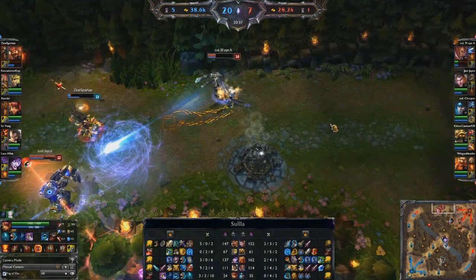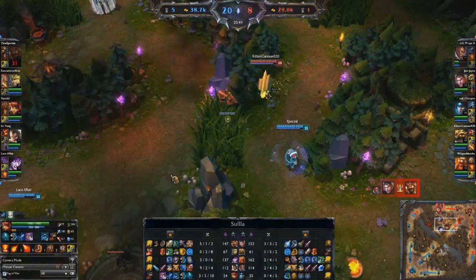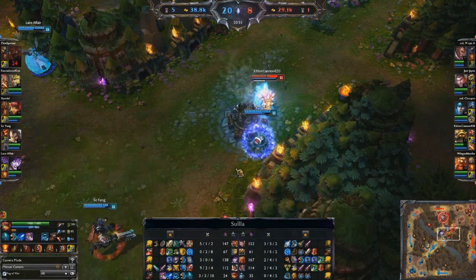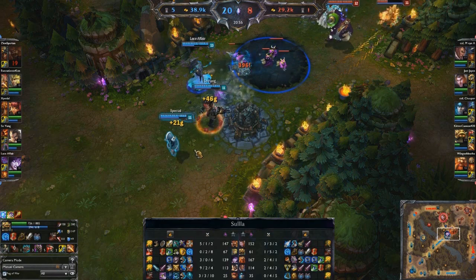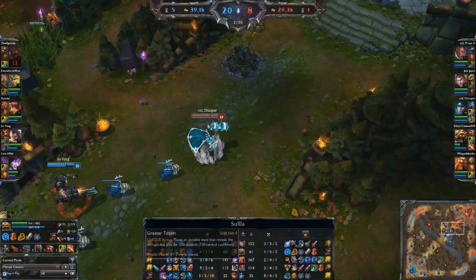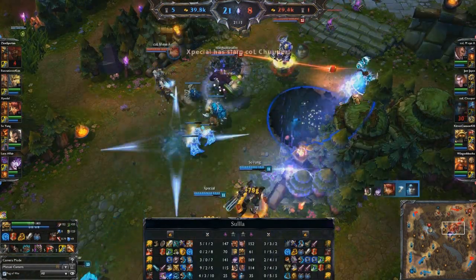Up here, Zion Spartan is trying to 1v2 and it's not working. He's pretty fed as Gangplank, but he's not quite that strong. Right there, look how much damage Rammus took when he was not in Defensive Ball Curl — a simple Annie combo took off about half his life because he only has 49 magic resist when he isn't running Defensive Ball Curl. That's always one thing to remember with Rammus: when his W Defensive Ball Curl is running he's very tanky, when he doesn't have it he's not.